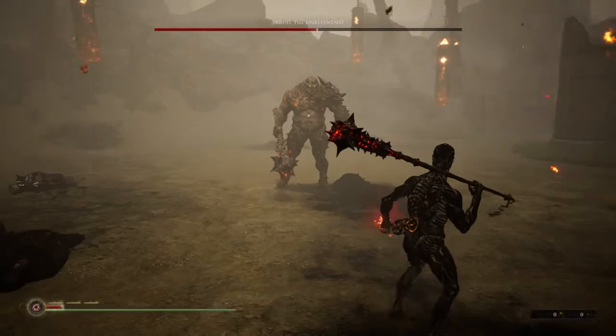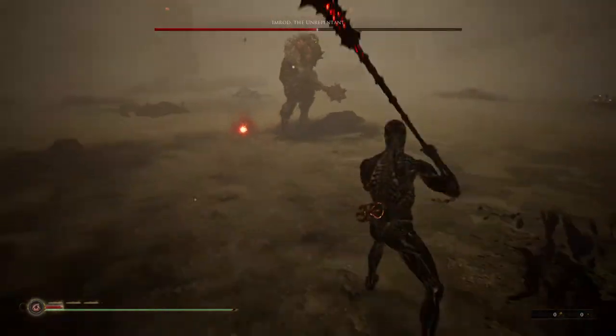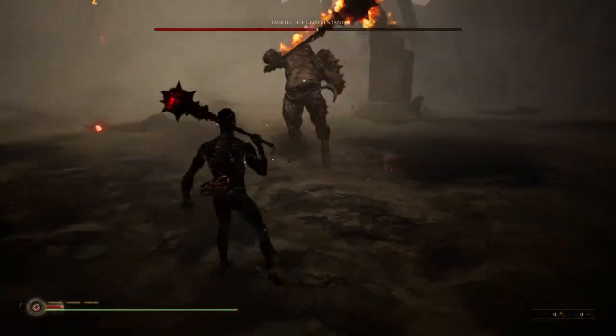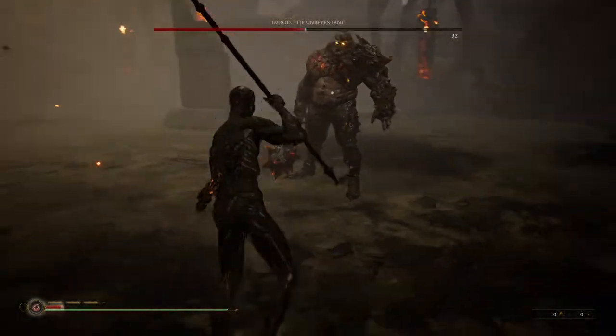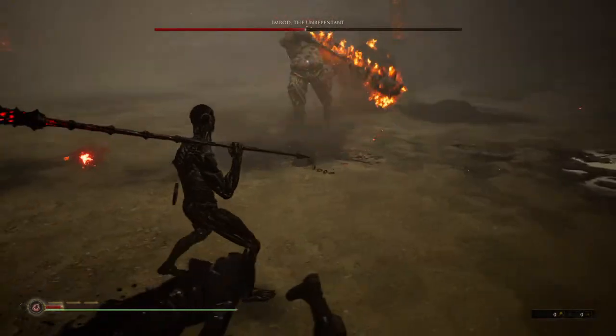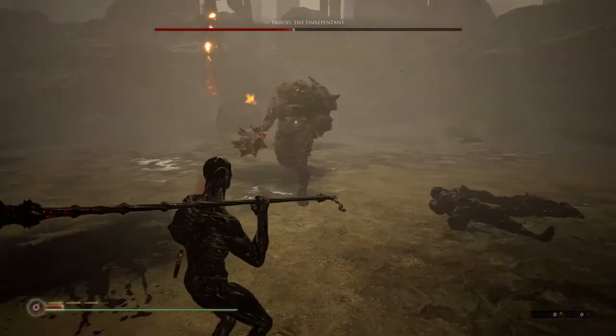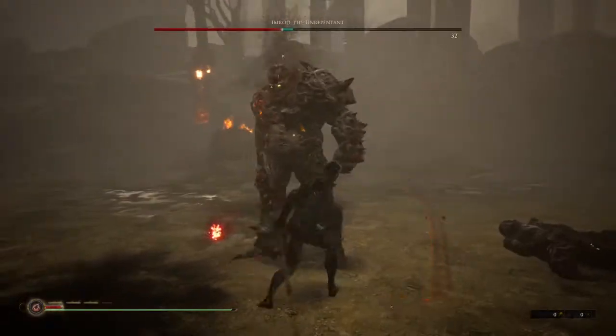The R2 combo in there does like infinite poise damage or something — a lot of poise damage at least. So that next one is great, and you get about 100 free damage. Since Kick doesn't do any damage, that conveniently still works in this one.